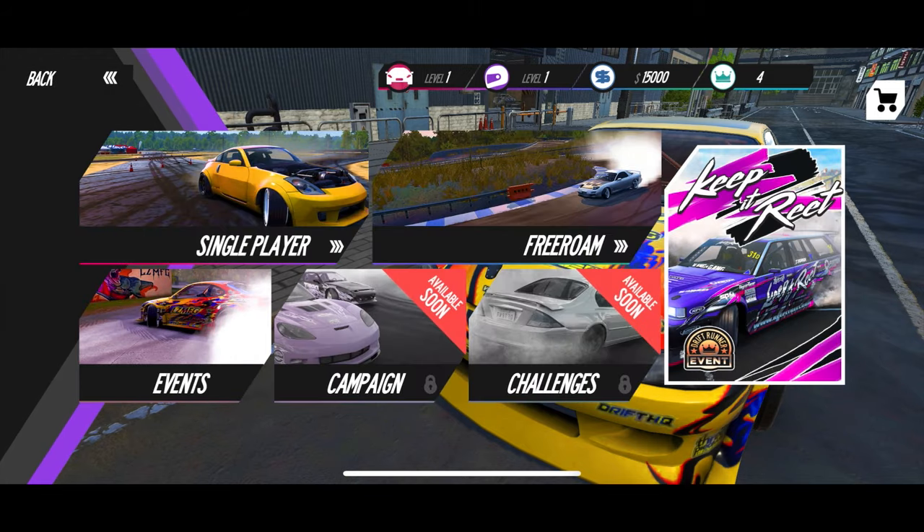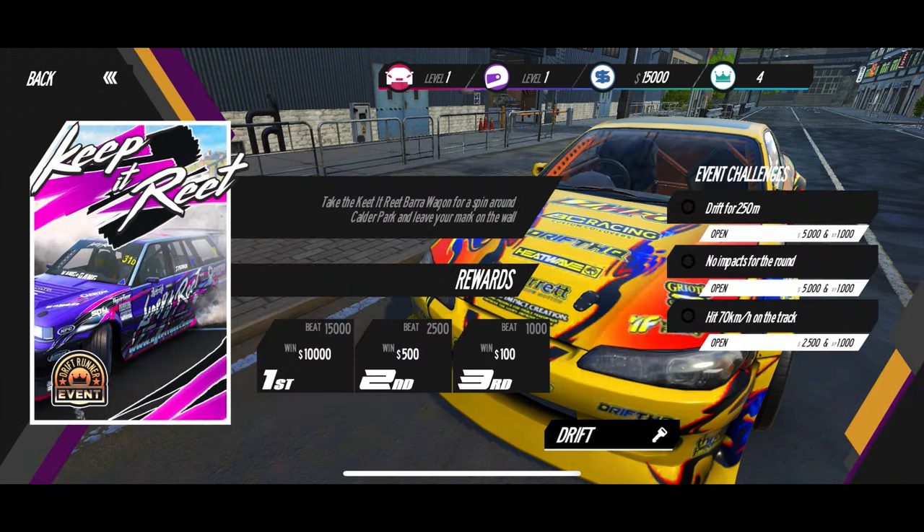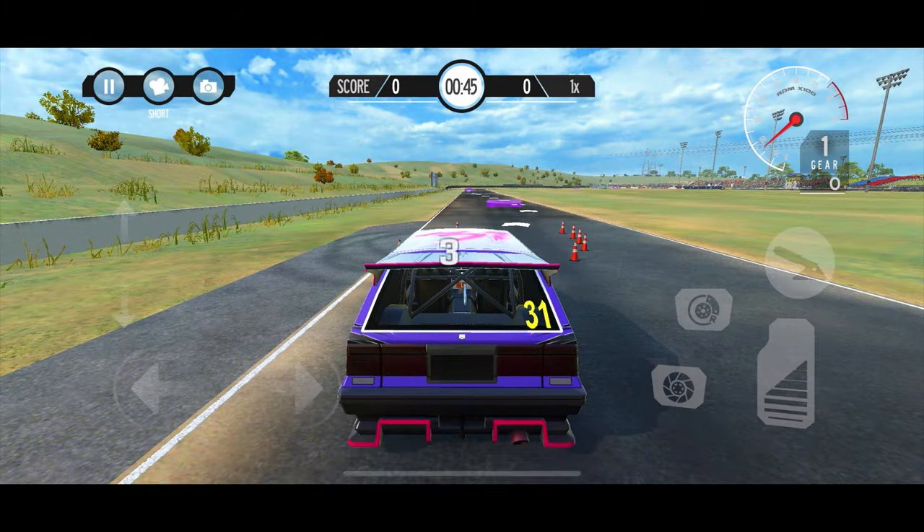Checking the campaign menu — campaign is coming soon, and there are challenges too. Then there's Keep It Real — let me find that. 'Keep It Real — barrel wag for a spin around Calder Park.' Oh, okay, yeah — let's go!